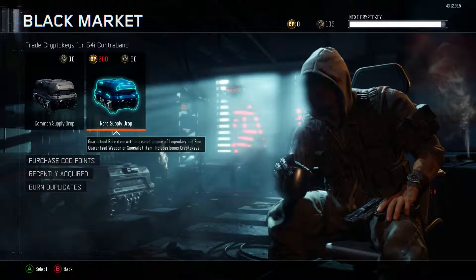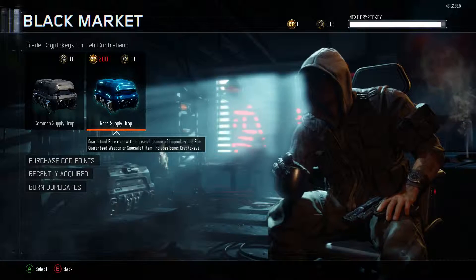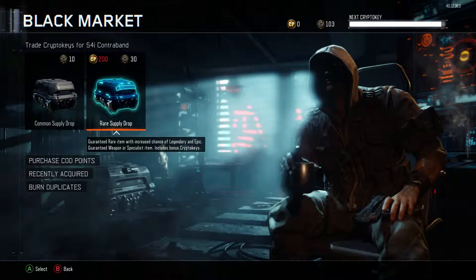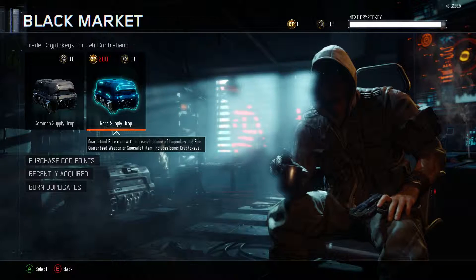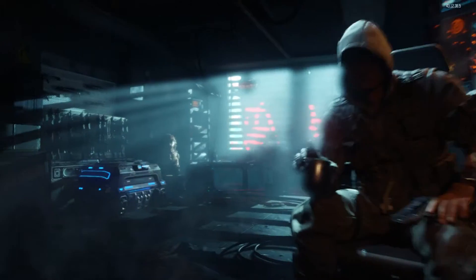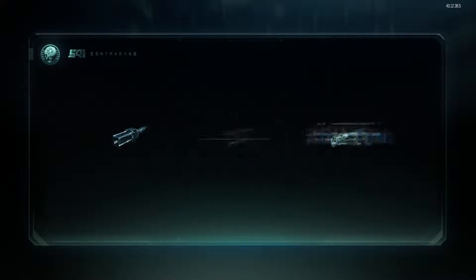Hello guys, Reece here and welcome back to another Black Ops free supply drop opening. Today I've got 103 crypto keys so that means I can open some rare supply drops and hopefully get something good. So I'm going to get straight into that rare supply drop, trade 30 crypto keys and hopefully we do get a good item.